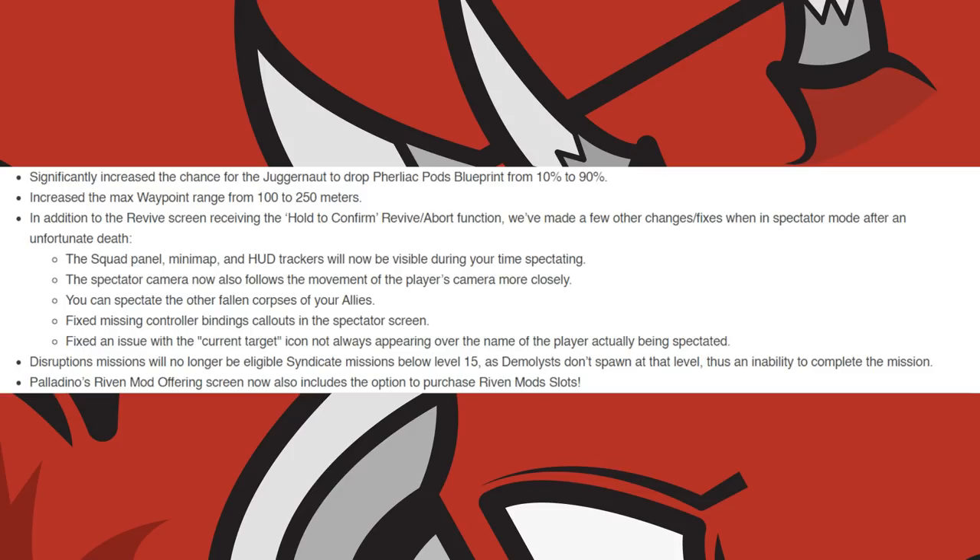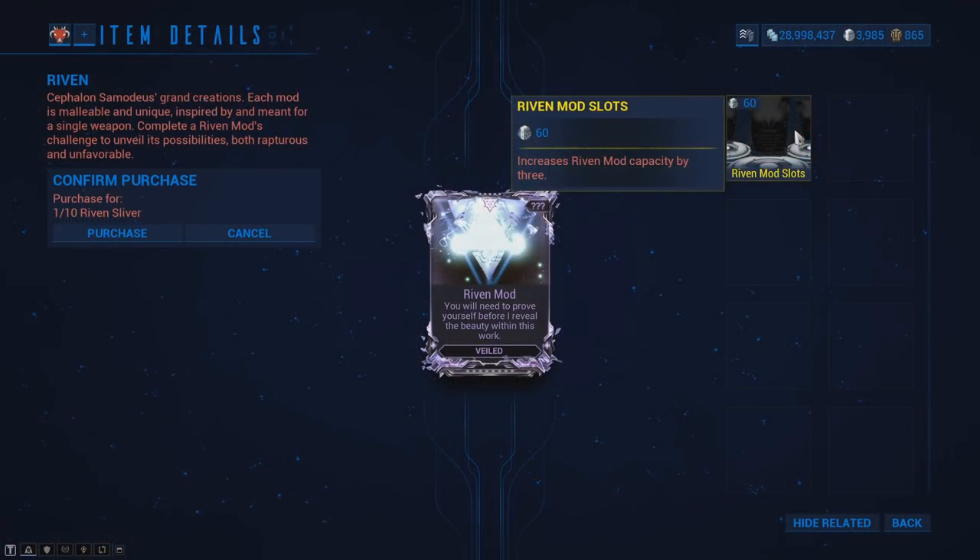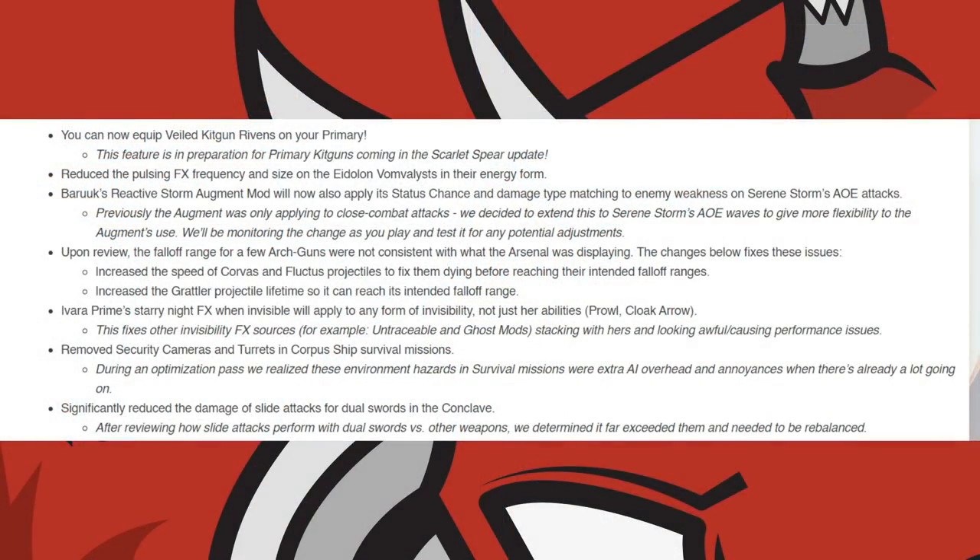Disruption Missions are no longer eligible for Syndicate Missions below level 15 due to Demolysts not spawning. Palladino's Riven Mod Offering Screen now includes the option to purchase Riven Mod slots. You can now equip veiled Kit Gun Rivens on your primary weapon. They have reduced the pulsing effect frequency and size on Eidolon Vombalysts when in their energy form. Baruuk's Reactive Storm Augment Mod will now apply its adaptive status chance and damage type on Serene Storm Area of Effect attacks.